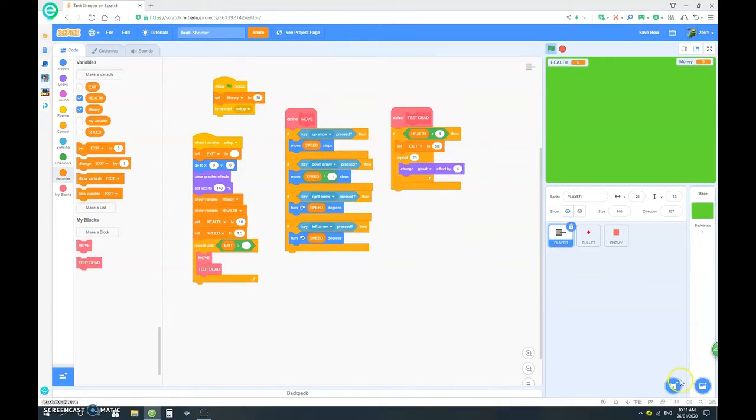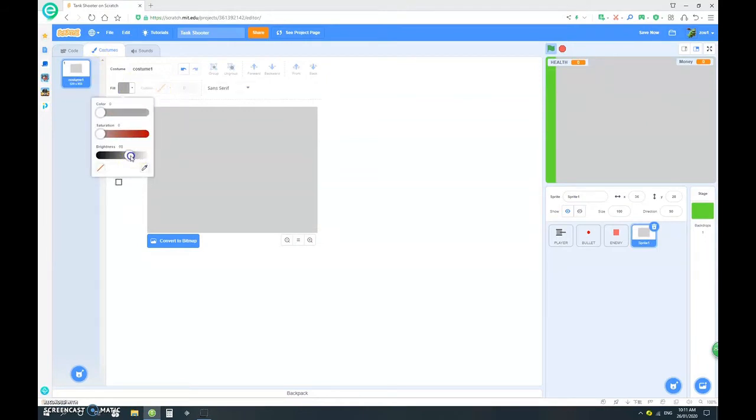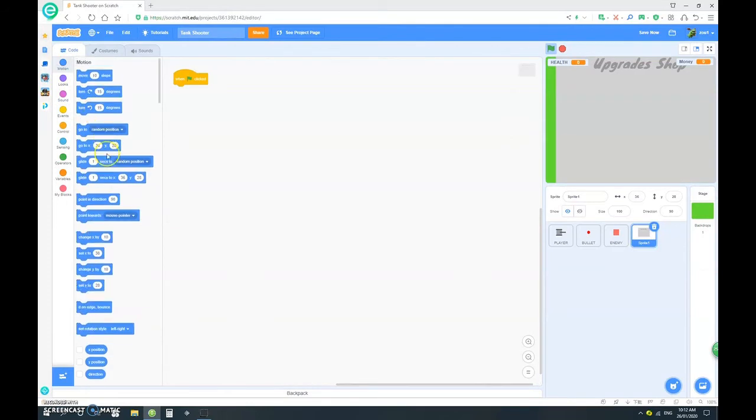Now we're going to make a new sprite — paint a new sprite. We want a grey square that basically covers the entire screen, so a huge grey screen. Then we're going to make a new sprite and do some text. Make it a bit darker, change it to marker, and we're going to say 'upgrade shop'. Make it bigger, put it right in the middle. Go to code, when clicked, go to 0,0.